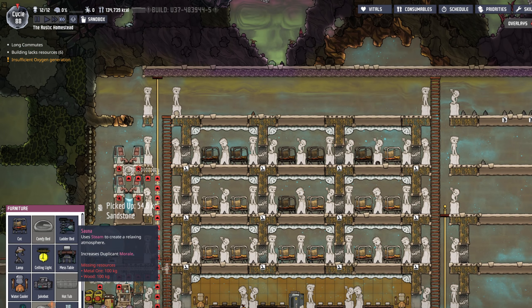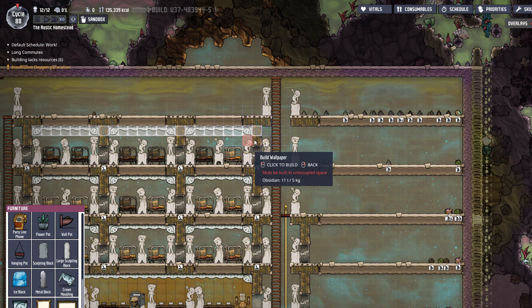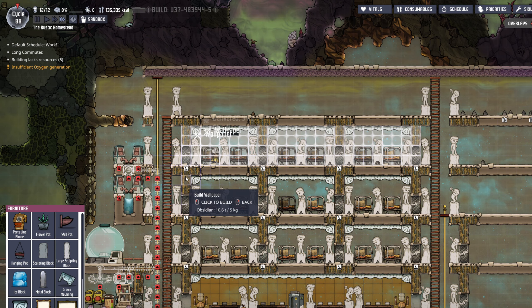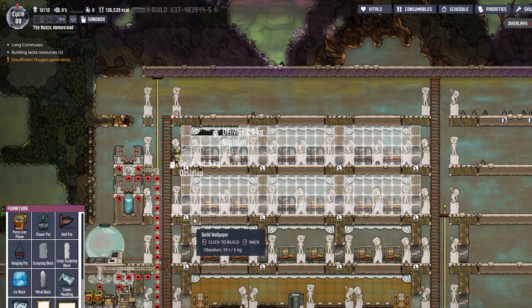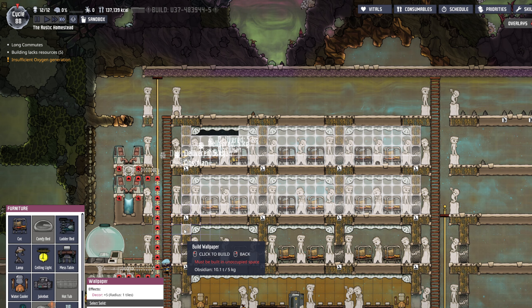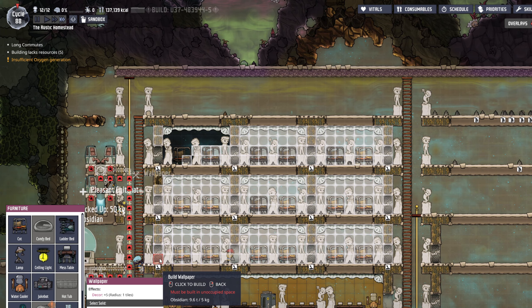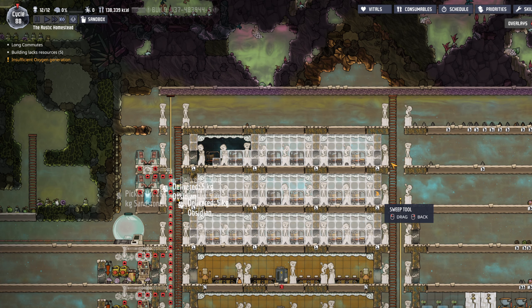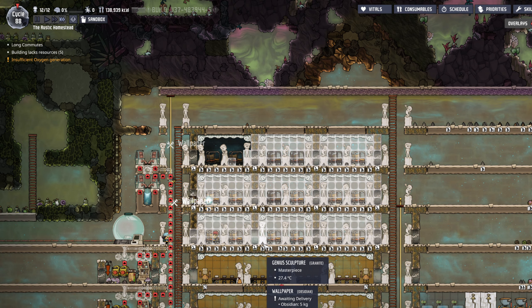Let's get zoomed back in. We should build a party room for them as well. Watch how cool Obsidian looks — it is my favorite looking wallpaper. I've had bases in the past where I just covered the entire base in Obsidian wallpaper. Look how cool that is! And then we're going to set a Sweep Command here because there's a lot of stuff there, and that needs to get out of our bedrooms. Otherwise, our morale will go down. Tell me that doesn't look like a starry sky right here.